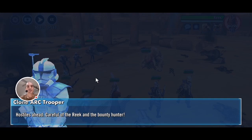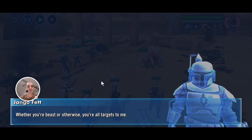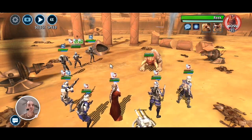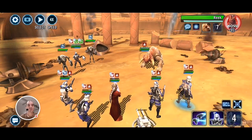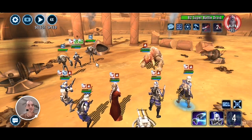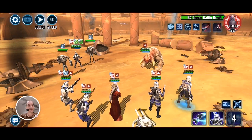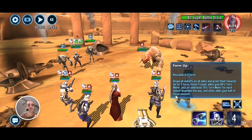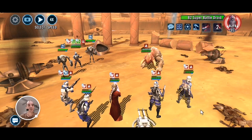Hostiles ahead — careful of the Rancor and the bounty hunter. So the first thing to do is take out the B2s, and I'll just go after them now. Looking at other guides, this suggested not using Rex's middle ability until Jango does his burning, so I'll hang on to that one and just start working on the B2s.